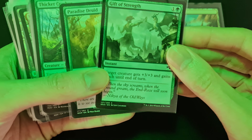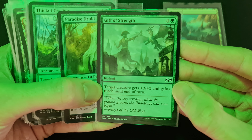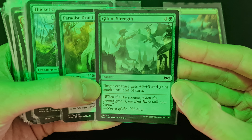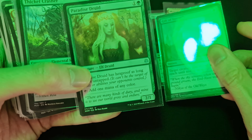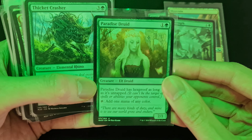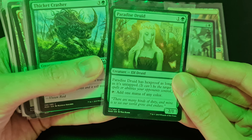Gift of Strength is an instant and it's very good. Target creature gets plus three plus three and gains reach until end of turn, so it's great against high flyers.